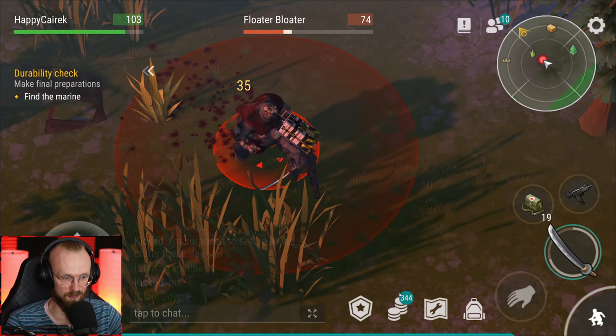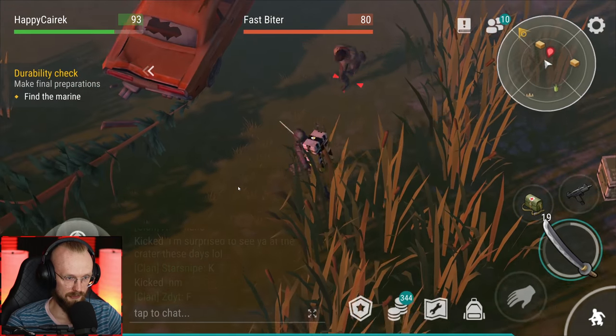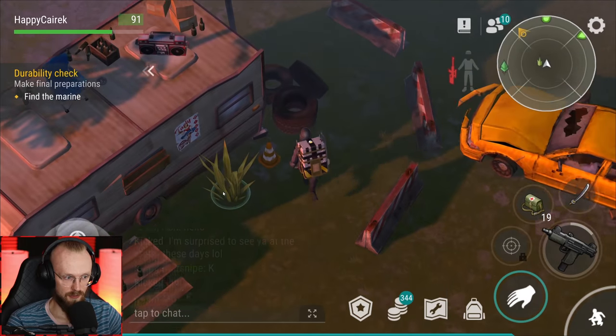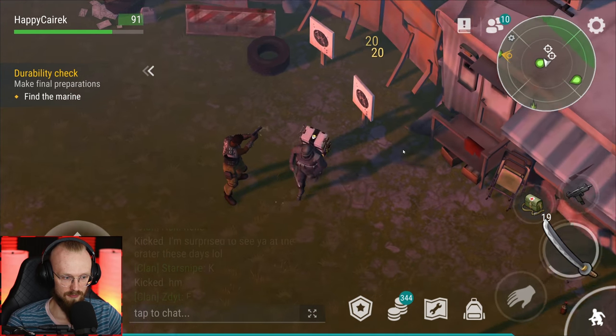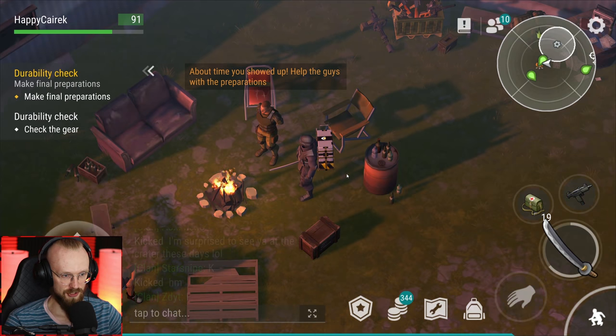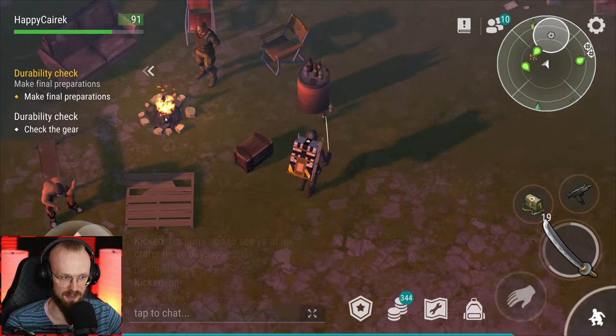There's the floater bloater - let's deal with it. We have to find the marine and make final preparations. Hopefully the dude's not gonna shoot me again. There we go, nobody's here. There are some shooting ranges. There's gotta be the marine - 'finally, about time he showed up. Help the guys with the preparations, make final preparations.' We have to check the gear. That is lots of stuff in that box.